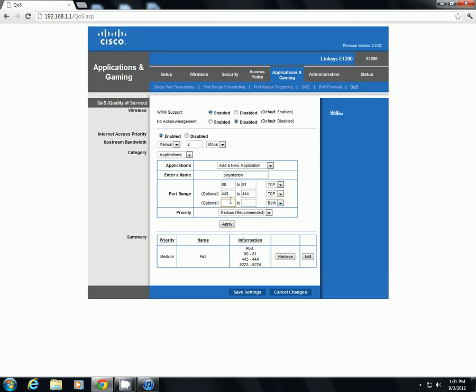And the very bottom one is going to be 5223 to 5224, and that is again going to be TCP. All right.